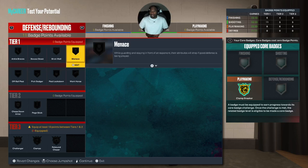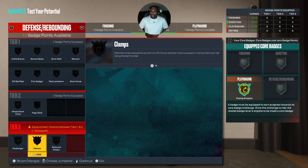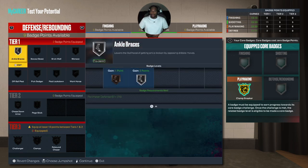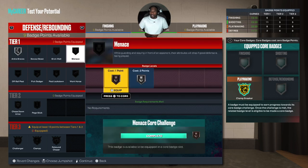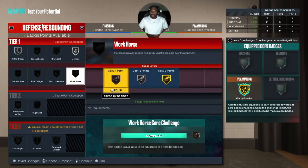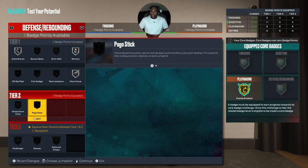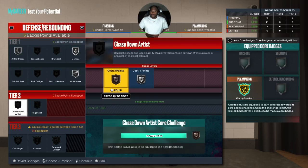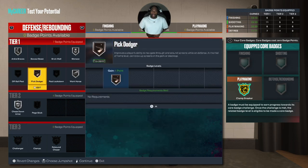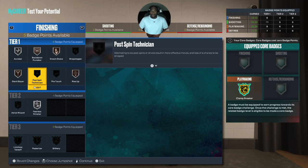For defense, you're not gonna get Clamps on T-Mac. I would go Ankle Braces so you're not getting broken, I would go Menace, I would go Workhorse, I would go Chase Down — and I'll give you one more badge you could put on there, and it goes from there.